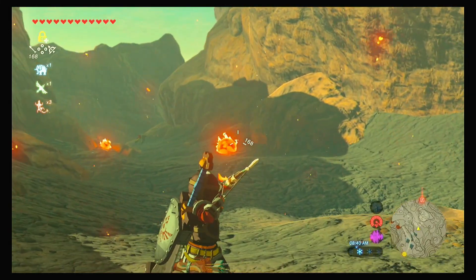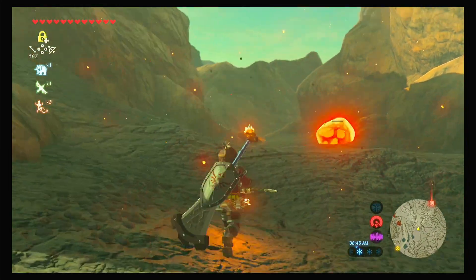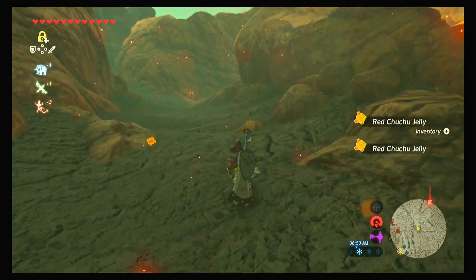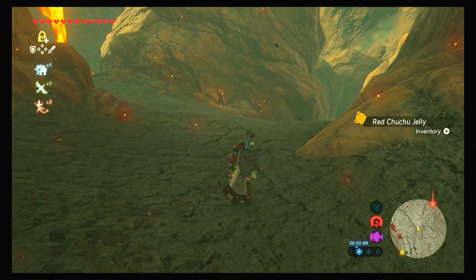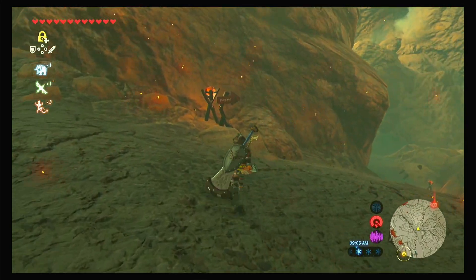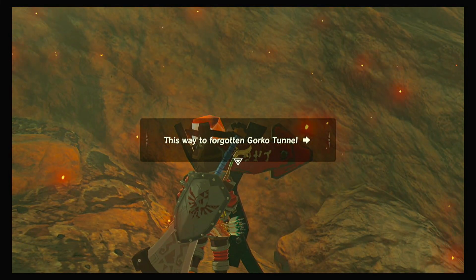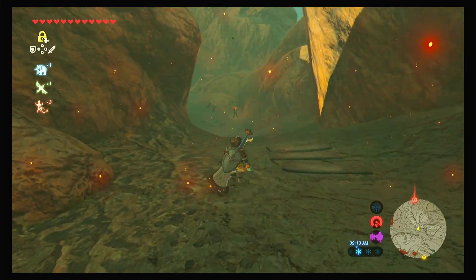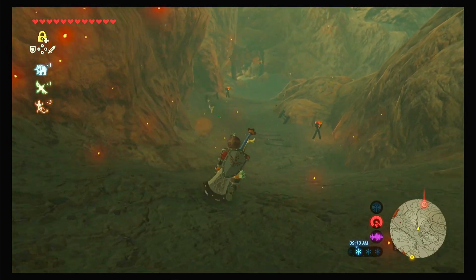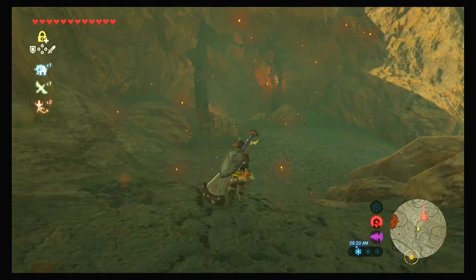The enemies we'll encounter through here are not terrible — it's just these two Chu-Chus for now. We're going to come up to another torch with a sign, and we want to stay right. The sign tells us that way to the forgotten Gorko Tunnel, so stay right. You can see the gates down there, which is the entrance we want to go into.